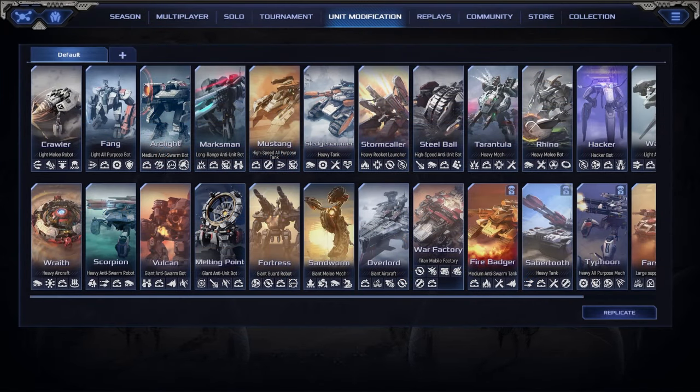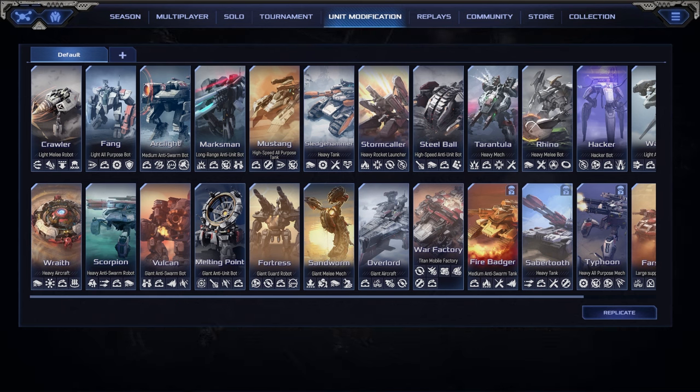When playing towards any comp in Mechabellum, you nearly always want to have a well-rounded board with strong single target, strong small unit damage or chaff clear, chaff presence for yourself, and some degree of ability to soak or tank enemy damage.